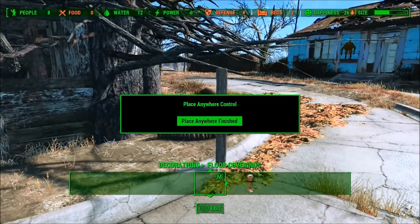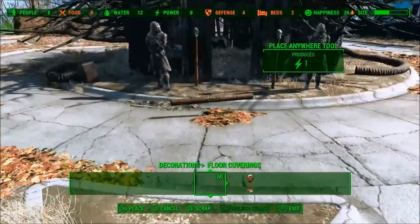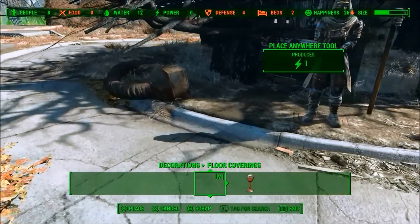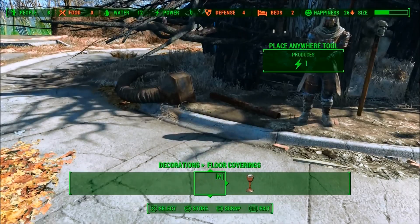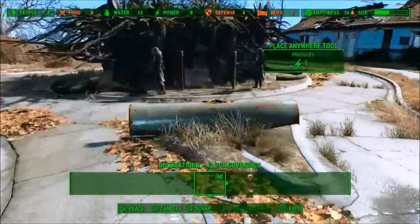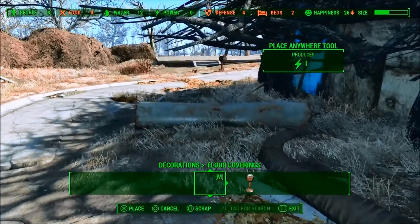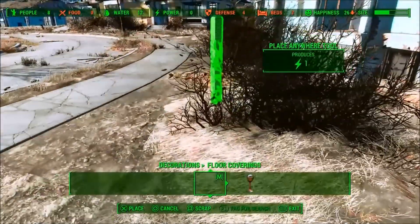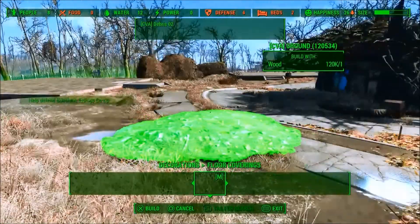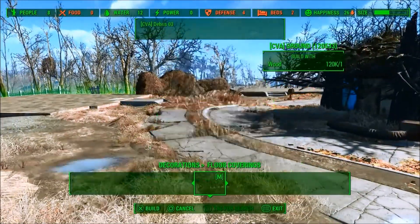I also added some plants that we won't see until the finished tour. I'm not actually completely sure, but I think they are from the Unlocked Settlement Objects mod by Andrew CX. And those plants are only for decoration, so we won't have any annoying settlers standing there in a weird position from the plants.